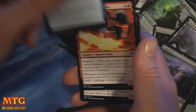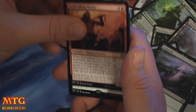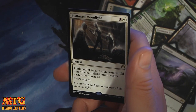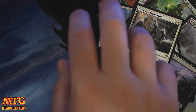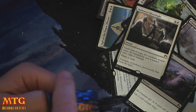Psychic Rebuttal. Acolyte of the Inferno. Enthralling Victor. And a Hallow Moonlight — one and a white. Until end of turn, if a creature would enter the battlefield and it wasn't cast, exile it instead, and draw a card. With a Foil Titanic Growth. Still holding out for a sweet Foil Rare.